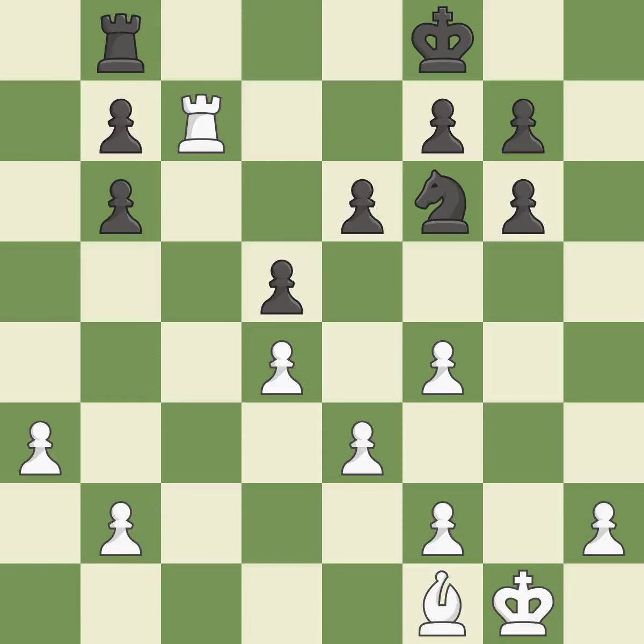This moves the bishop to a more active square, making it gain scope. This is the only move that works — it is a great move. This ignores an opportunity to threaten winning a rook. This permits the opponent to activate the king by getting it off of the back rank — it is a mistake.